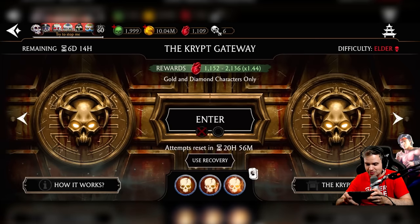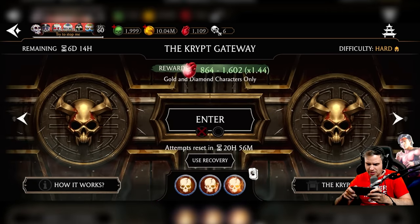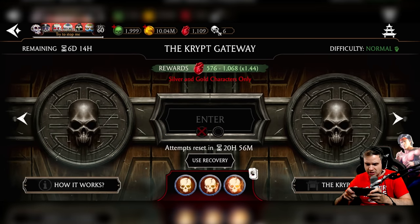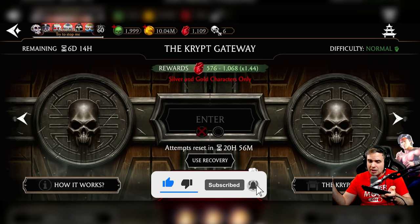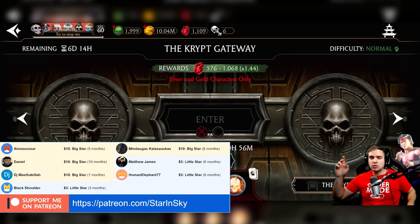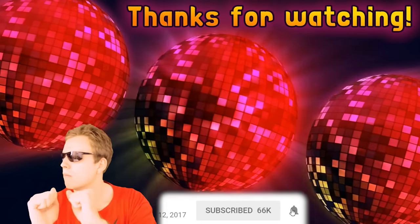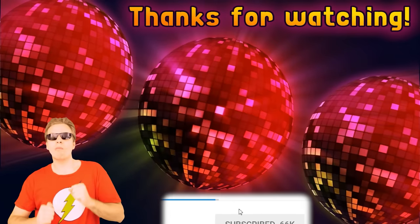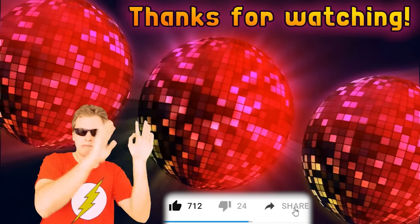Thank you so much for watching — I enjoyed the Crypt. Elder difficulty is going to give me from 1,100 to 2,000 hearts, which is not that much more than hard, so it might not be a big loss. Maybe I should just grind normal difficulty and do battles on auto to make my life easier. I'm going to figure this out and let you know in one of the next videos. Thank you so much for watching — I'll see you in the next one. Take care. Bye.